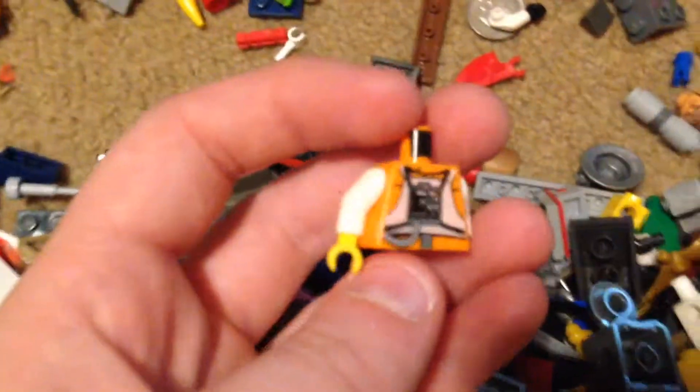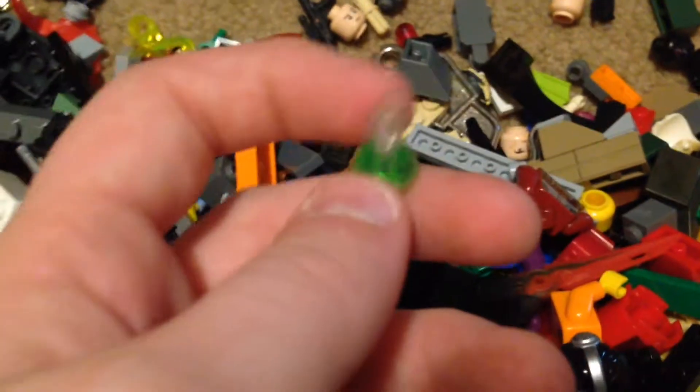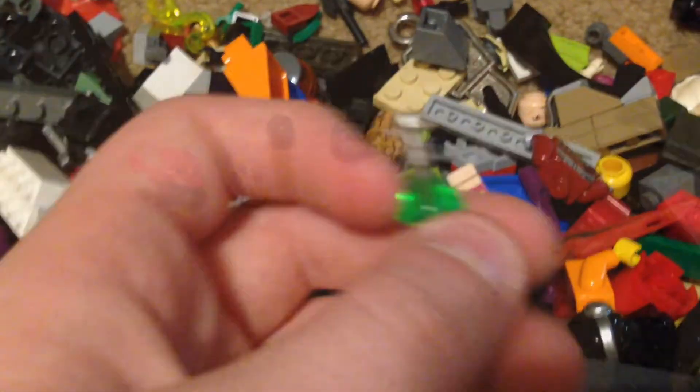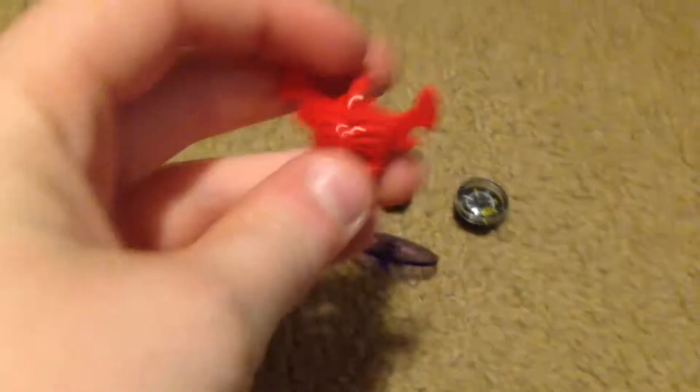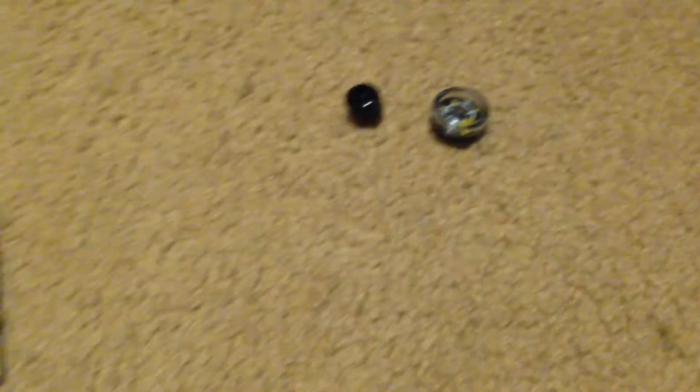Nothing too special but I got what I think is the original pilot suit. This was exclusive to the Lego Monsters castle thing. I got this tiki head type thing which is kind of cool. I think they're called Gungans — they had these in their set. Black head — I mean that could be used for Boba Fett. And then I got this like a compass.